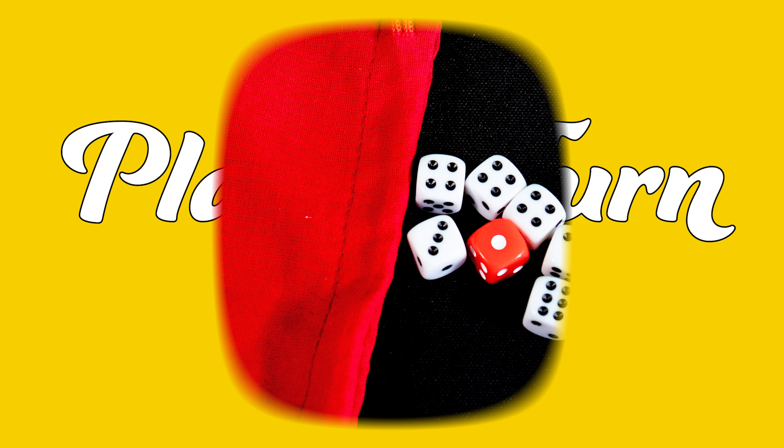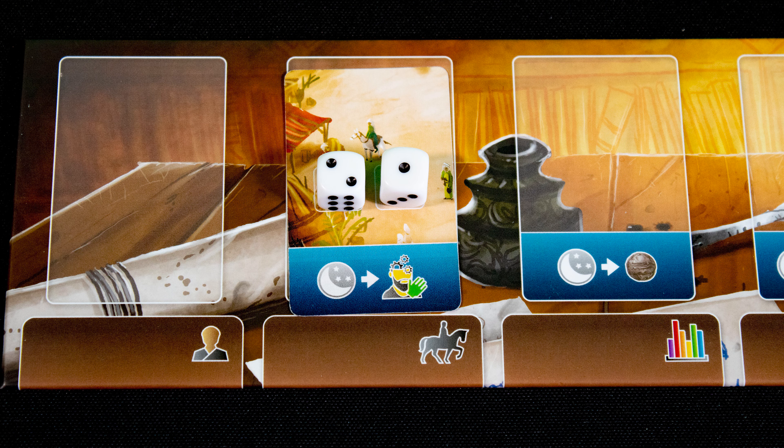To play a turn, you have a bag full of dice and will draw four to start the game. Each turn you will use one card combined with dice to take the action shown below it. Many actions require both certain values and the dice to be specific colors.